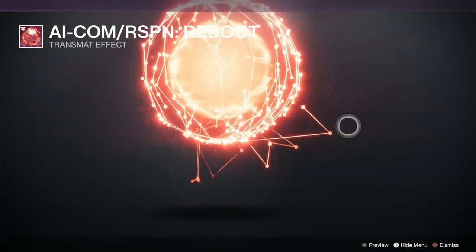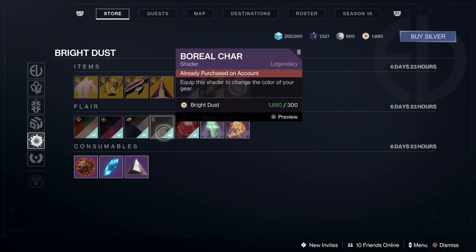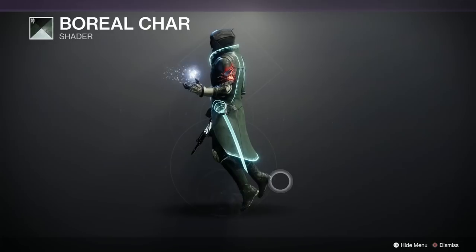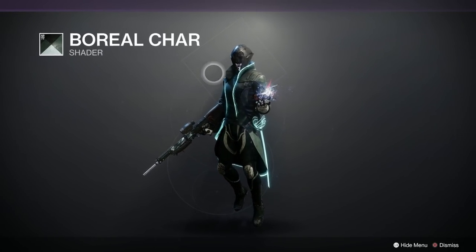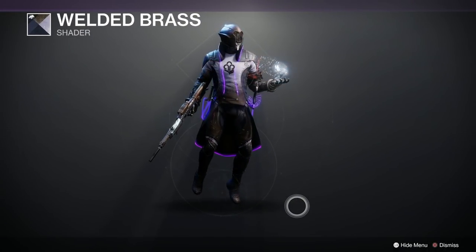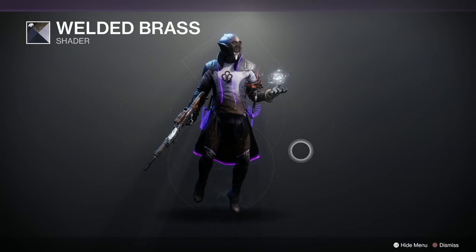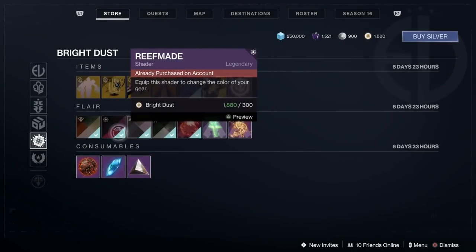It's a Warmind one and I do like those — aren't they nice? Excellent. Right, let's have a look at the shaders we've got. Boreal Char — I quite like Boreal Char, it's quite dark, got a nice glow on it as well. It's a good shader, not too shiny either. We've got Welded Brass — ooh, that's nice isn't it? I've already got it of course, but there are so many shaders in the game, it's difficult sometimes to notice. I like that, that's a good one.